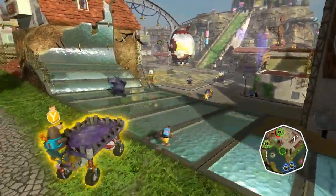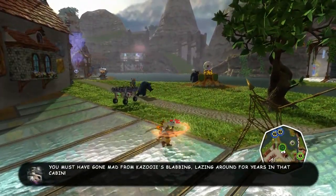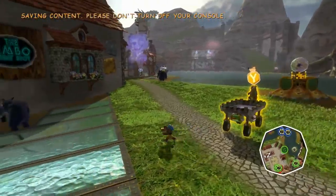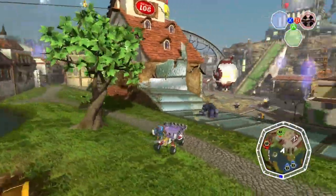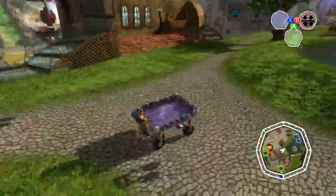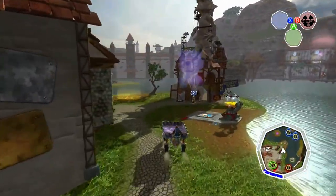Banjo doesn't have many moves — he has jump, attack, jump attack, and regular attack. Another move is being able to pick up things with the right trigger. That's pretty much all of his abilities. He doesn't gain or lose any more. Compare that to the endless abilities in Banjo-Kazooie, like having Kazooie come out and sprint up things, or fly at certain points. That was really cool, but this is not that.